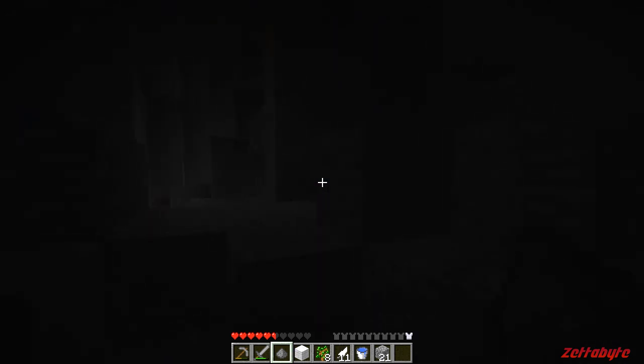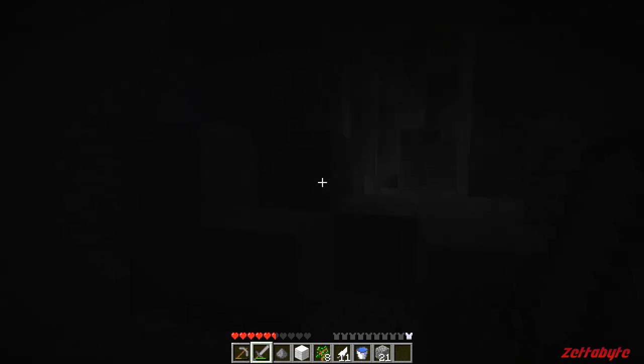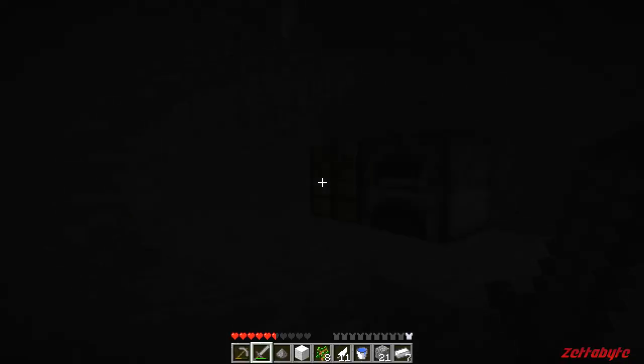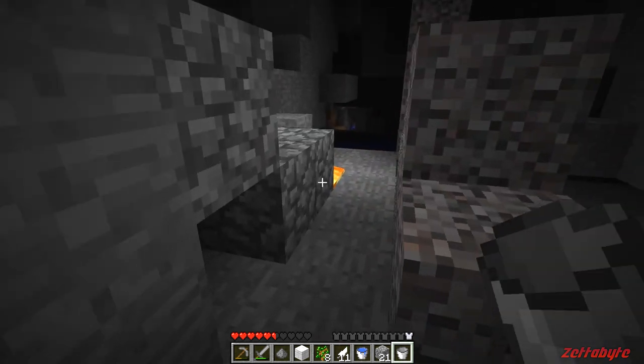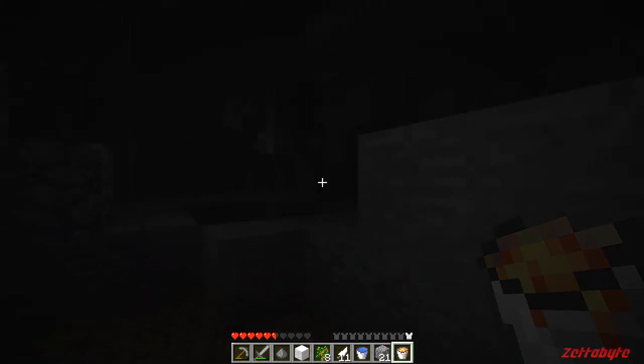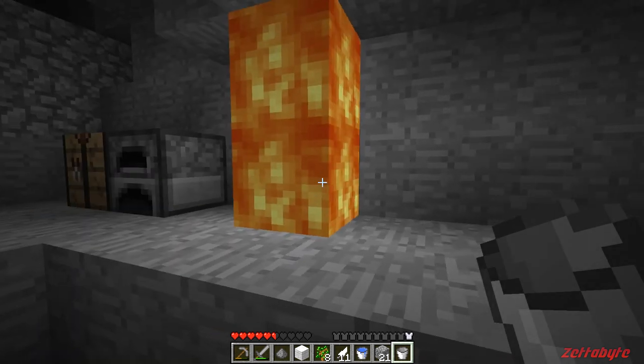Gotta make sure enemies don't creep up behind me. It just makes it so much harder without any light. Oh, a creeper! I need light ASAP. I'll make another bucket and get some lava — gotta be very, very careful. Let's make the lava run down like that. That works pretty good.